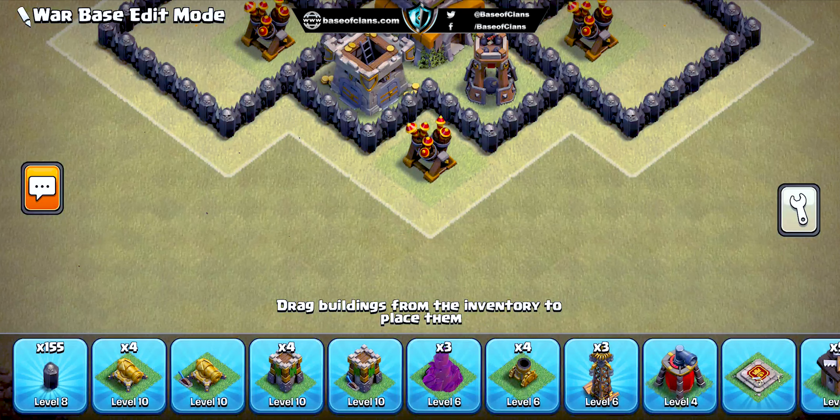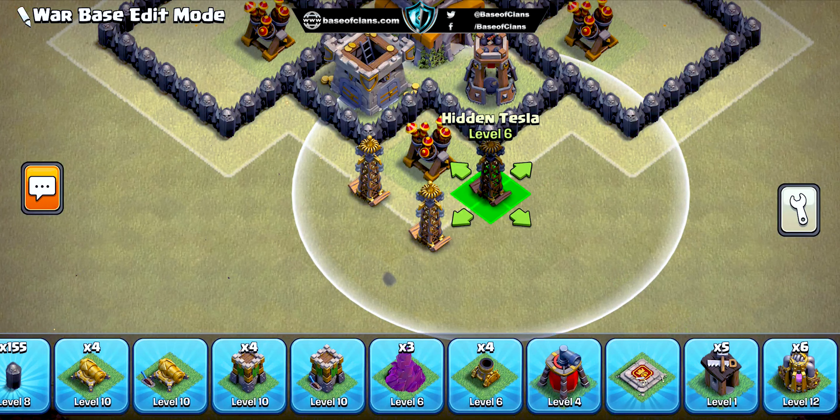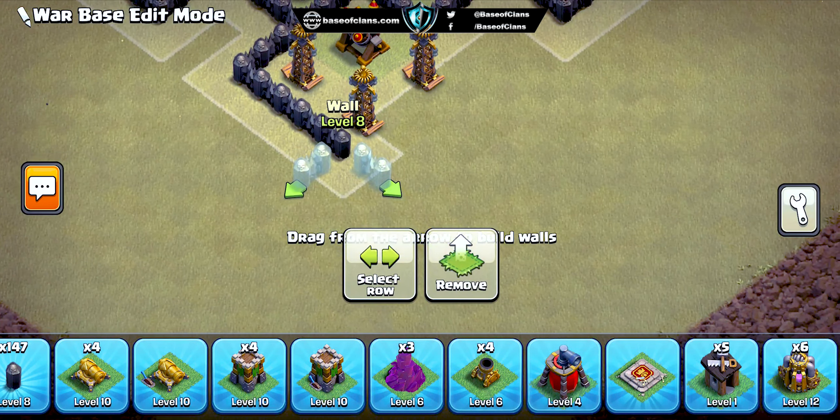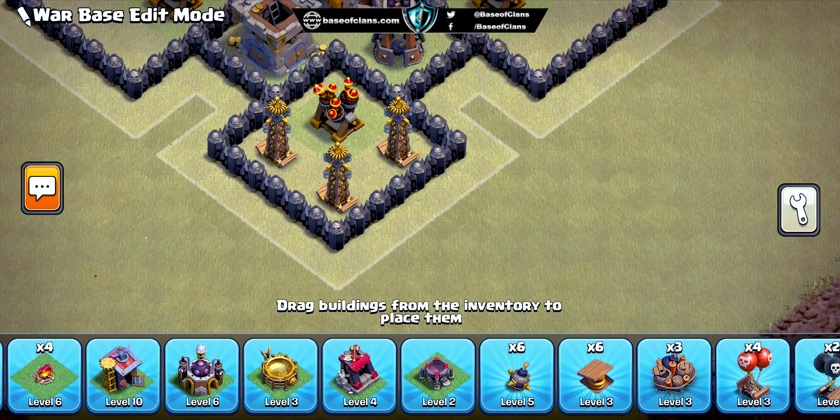Traps are another important aspect of this design. By placing them in front of key defensive structures, we can eliminate some of the opponent's troops before they reach the main defenses. This can make it easier to defend against the remaining troops and reduce the amount of damage the base takes.